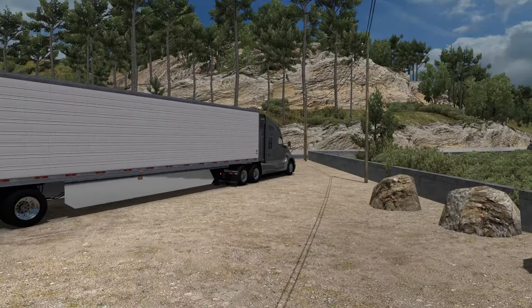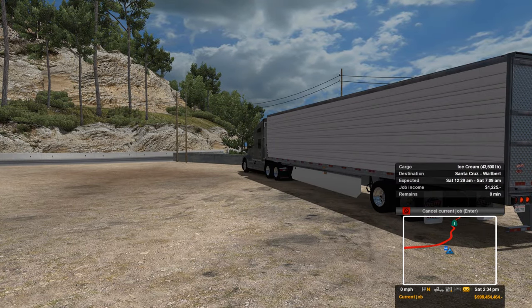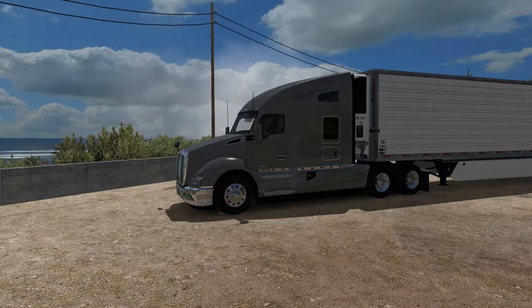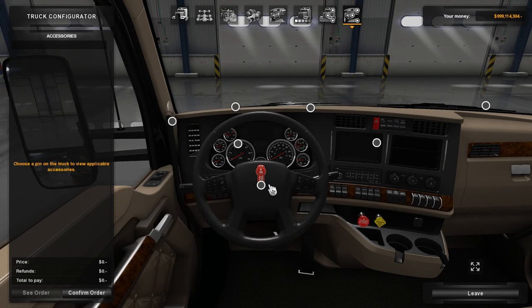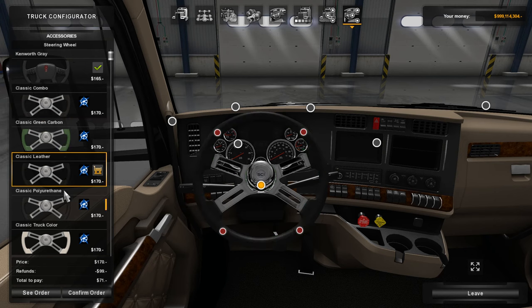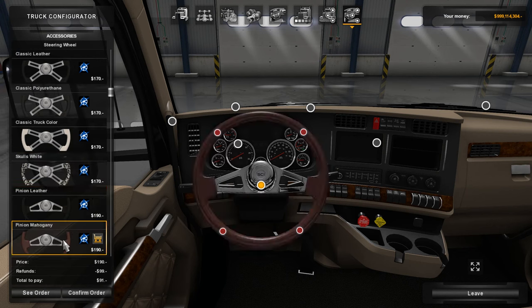Recently SCS announced the Steering Creations Pack, which consists of a bunch of custom steering wheels. They teamed up with a company named Steering Creations to bring this to us. I'm typically kind of skeptical with stuff like this, but I found this one interesting for a couple of reasons. One, there's never really been a whole lot of customization when it comes to steering wheels, and two, it's promising that they're working with an actual company outside of the truck developers to start bringing in custom parts.